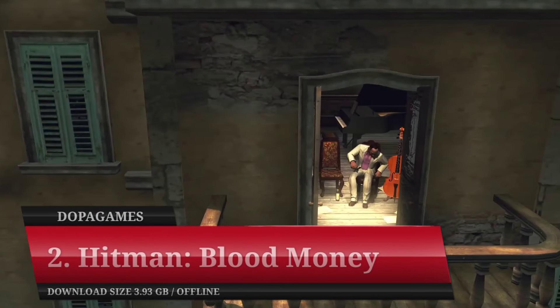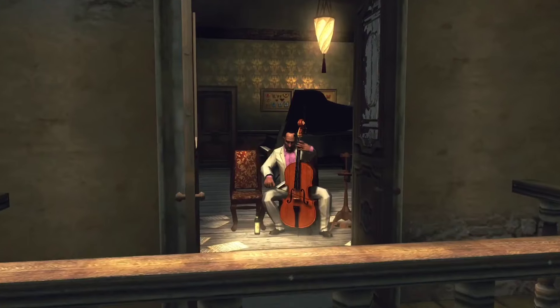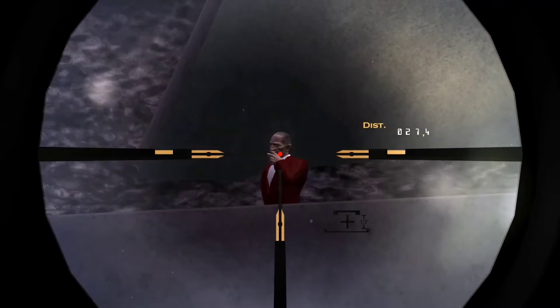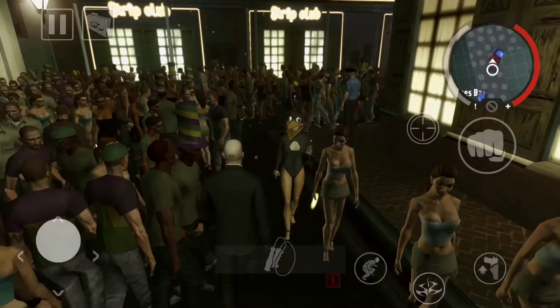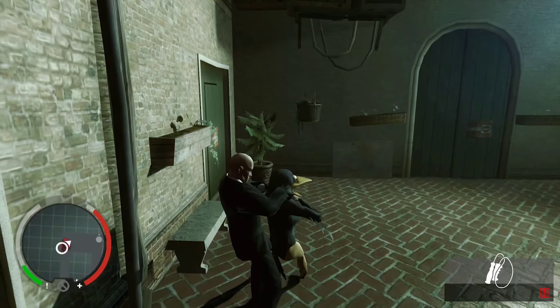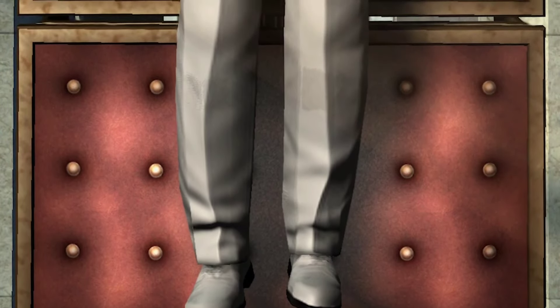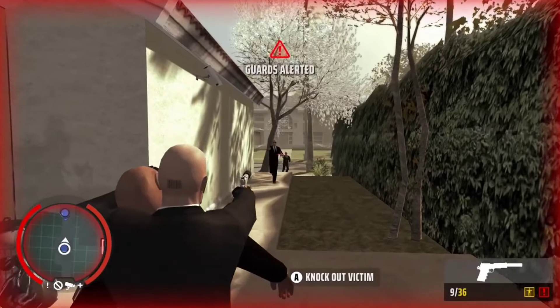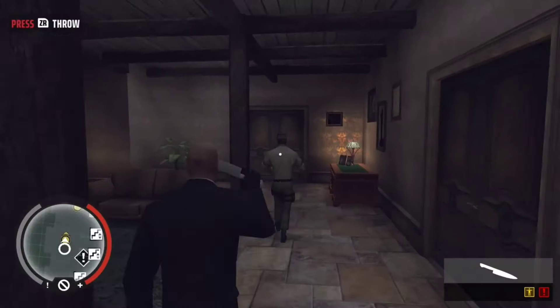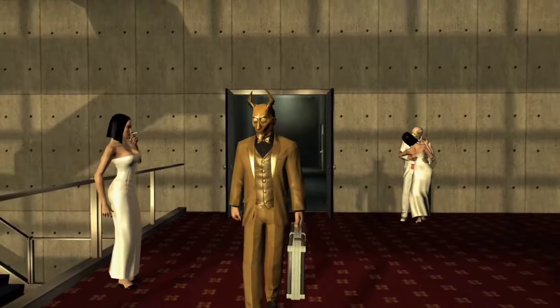Number 2: Hitman Blood Money. If we talk about stealth-themed games, then of course the Hitman game series is one of the leading titles, especially with the release of Hitman Blood Money on mobile. This title is a mobile version of the console and PC game first released in 2006, and even though it is quite old, this mobile version provides a very satisfying visual presentation. The gameplay is not much different from other Hitman series entries, centering on Agent 47's adventures facing his main enemy. The stealth element can be said to be one of the most complete, where you are required to defeat enemies secretly so as not to attract others in greater numbers.